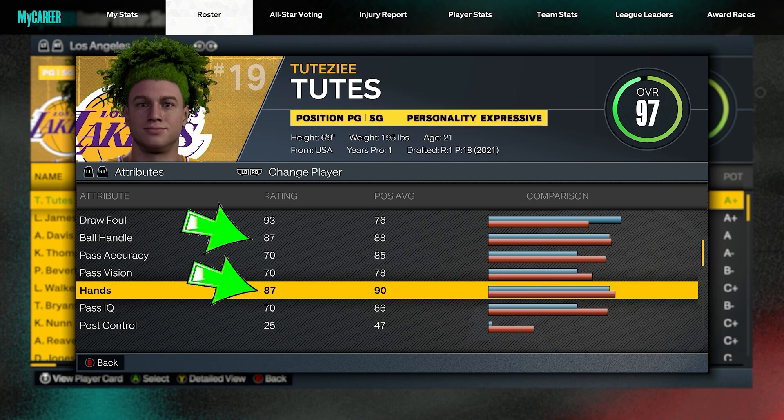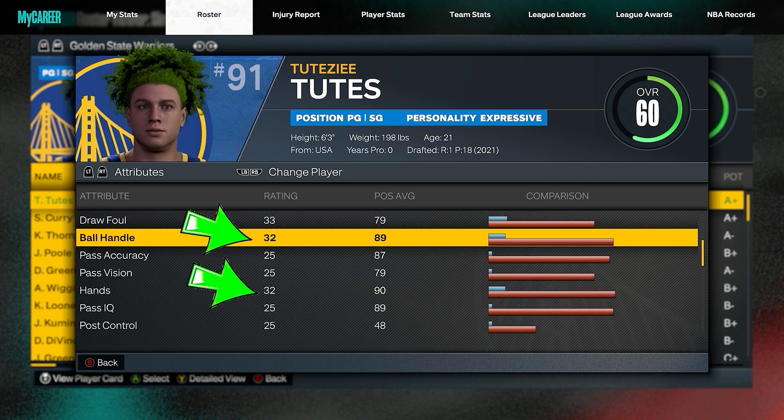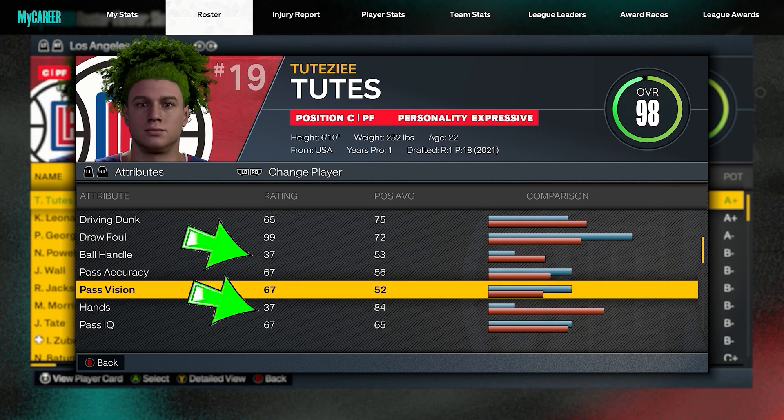I'm not 100% sure though if that equation of ball handle rating being equal to your hand rating applies on all build combinations, but according to my tests — I tested 6.3, 6.9, and 6.10 builds — and in those your hand rating is equal to your ball handle rating. So just in case your build's ball handle rating is not equal to your hand rating, which I'm not sure is possible, then this video doesn't apply to your build.